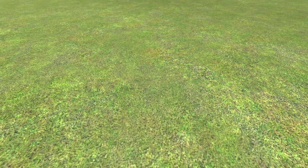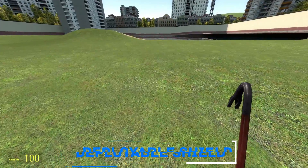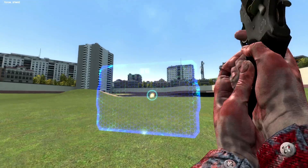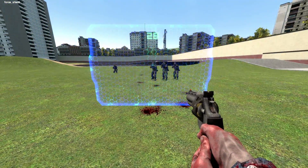The first mod we have is the Deployable Force Shield. This is actually a mod that works with vmanip, something that is constantly getting updates. This is a force field shield that will protect you from bullets, and it also doesn't allow your bullets to pass through.